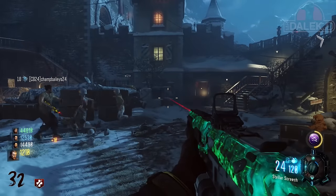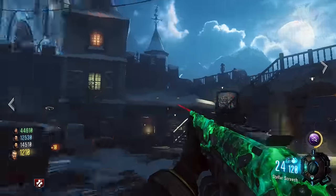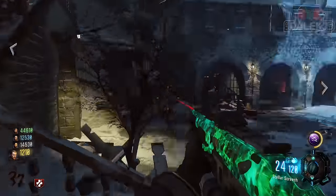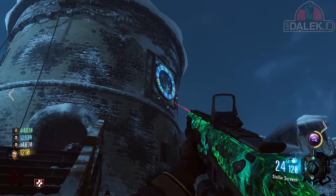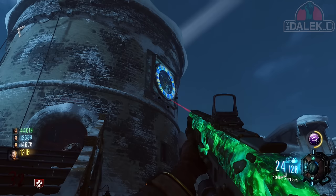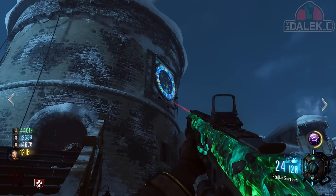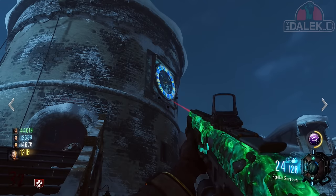My name is MrDalekJD and welcome to the first few steps of the main easter egg for Der Eisendrache. This is going to be the main easter egg quest and in order to start this you're going to need to have all of your bows upgraded to ultimate upgraded bows of each element. If you don't know how to do that you'll find a link down below in the description.